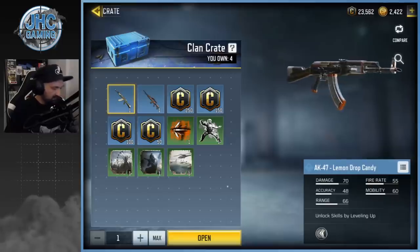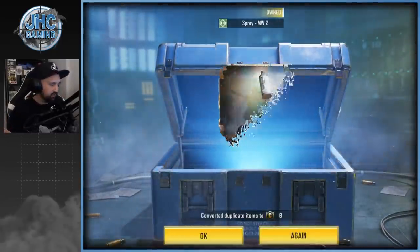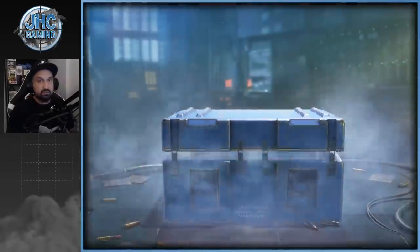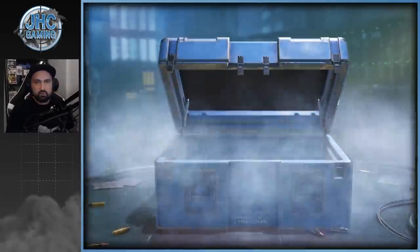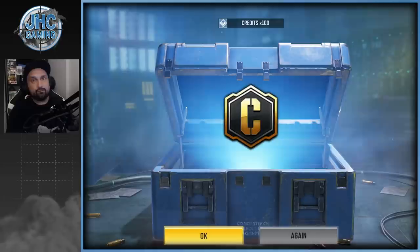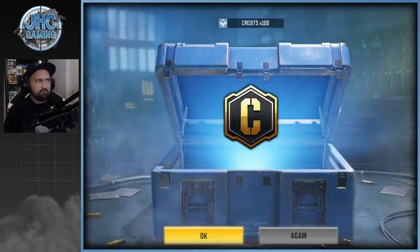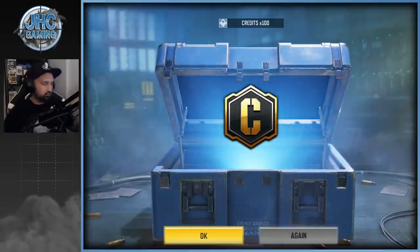Starting with a spray — no Tannels glove this week, it didn't work last time so forget about it. We got credits, still looking for that AK47, and the last one is 100 credits. I get asked every week in the comments: how do you get clan crates? You need to be in a top clan. If you're in top 200 you get five crates; below that you get four, then three, then two.